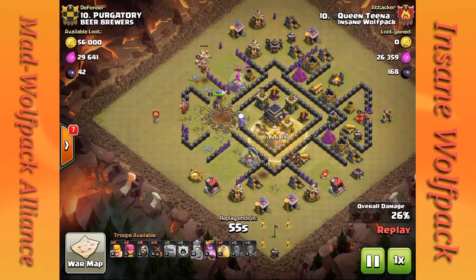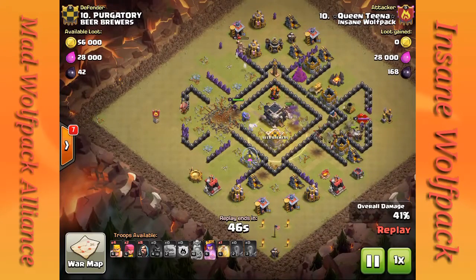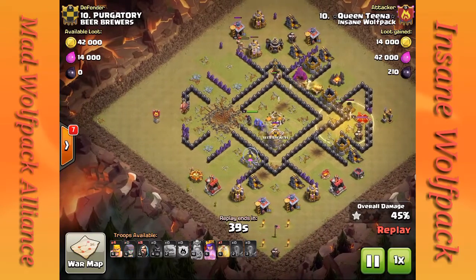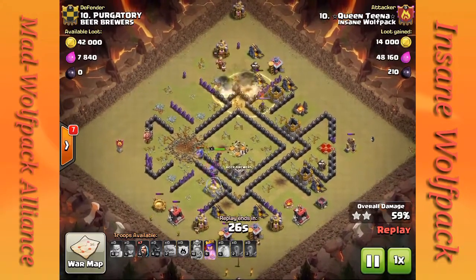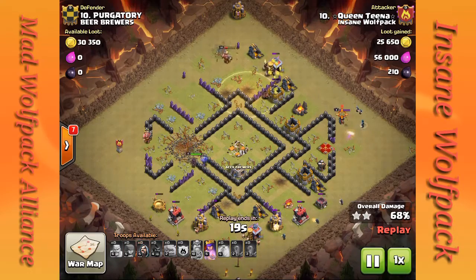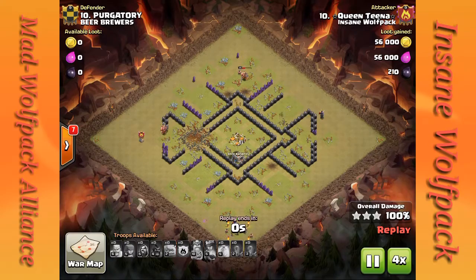As you normally would with any Goho attack — if you're doing a Govaho, you're basically swapping your valkyries for bowlers. I think you get more bang for your buck using bowlers instead of valkyries. Not to say valkyries are bad — they're great — but bowlers do much more damage. However, valkyries are faster and tankier. Pick your poison, because 9 times out of 10, if you do it right, you should be able to 3-star any of these bases.